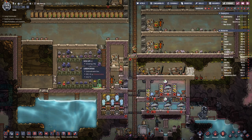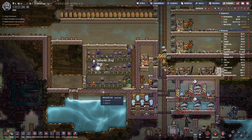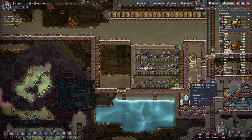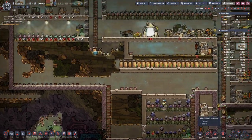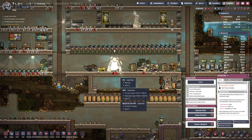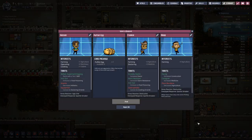Our mushroom farm is fully planted, so we should be quite safe when it comes to food. Seeing that we have enough food, we can think about getting another duplicant.